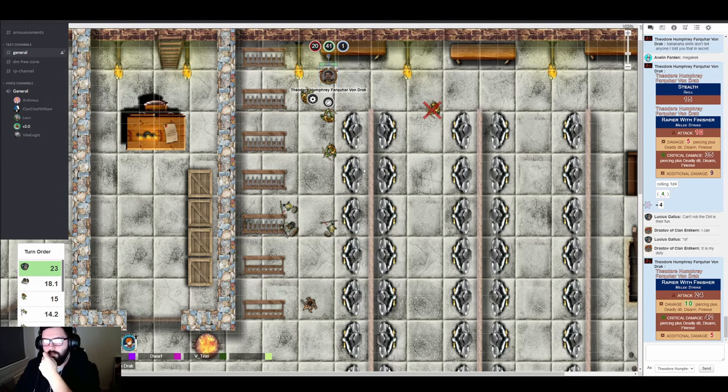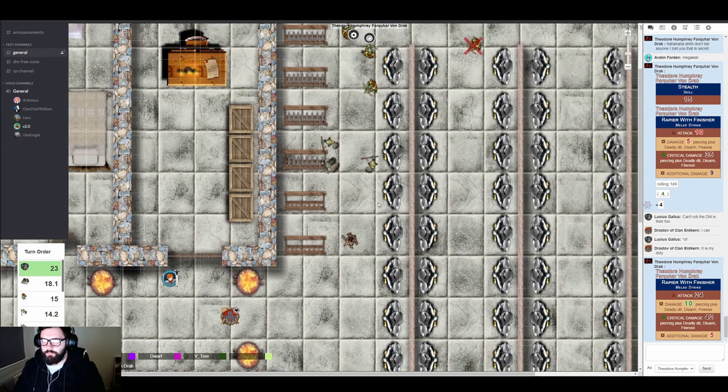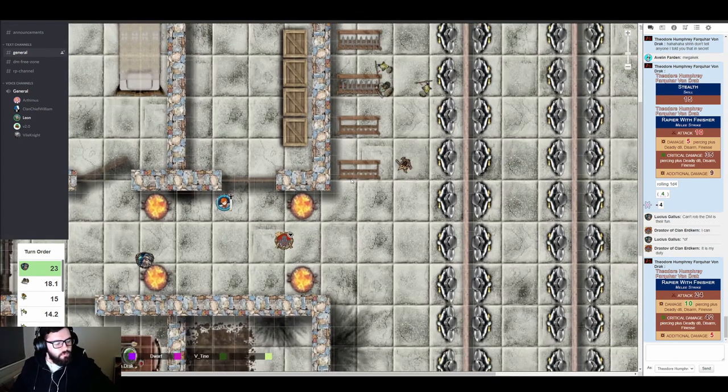Avalyn moves forward, takes her weapon hilt in both hands against her chest, lowers her head, and incites a small prayer. Suddenly there's a light blue shimmer around Drastoff and Avalyn — a paired magical effect. She tells Drastoff she can't move more than 30 feet away from him or the spell breaks. A prayer of shared protection.